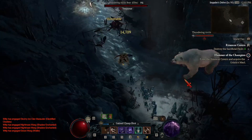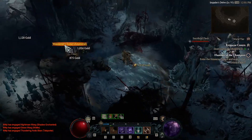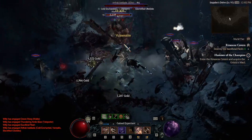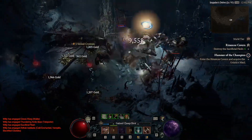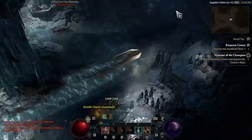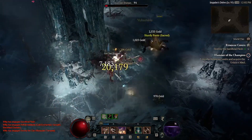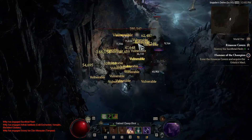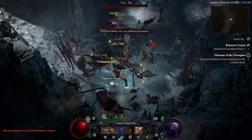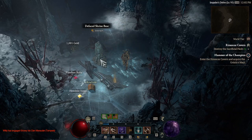Each season will entail creating a new character at level one and progressing through the game again as you did on release. However, not everything will be reset — some things carry over each season, including campaign progress, meaning you won't have to do the campaign again. Your Altars of Lilith will remain on your account, and your map will be fully explored if you explore it now. These two things — Lilith Altars and map exploration — will reward you with Renown, and you'll have level two in every region unlocked immediately.